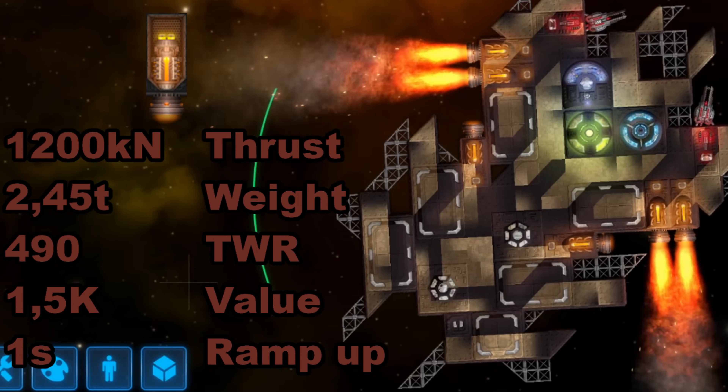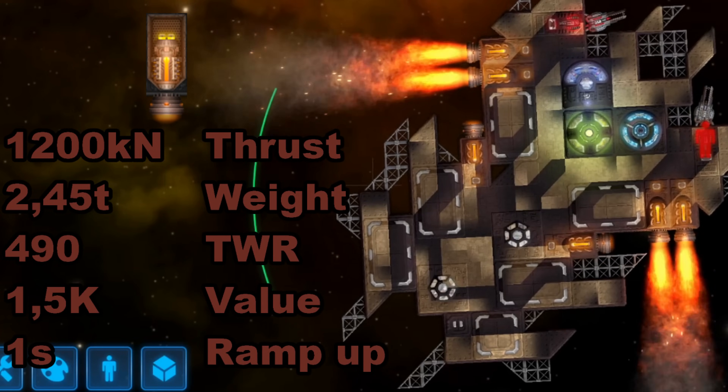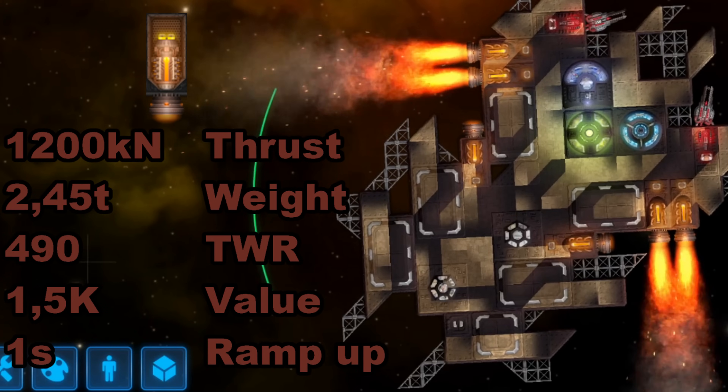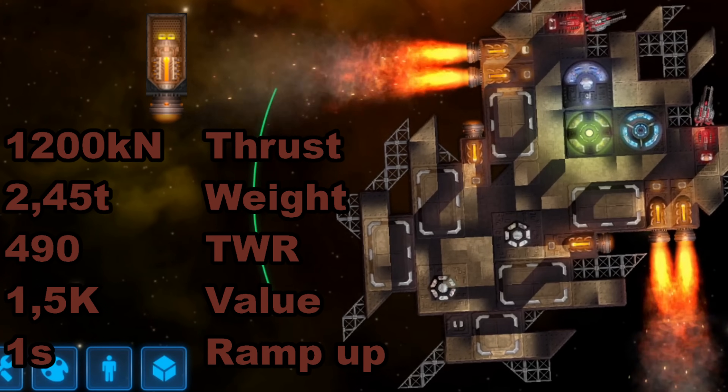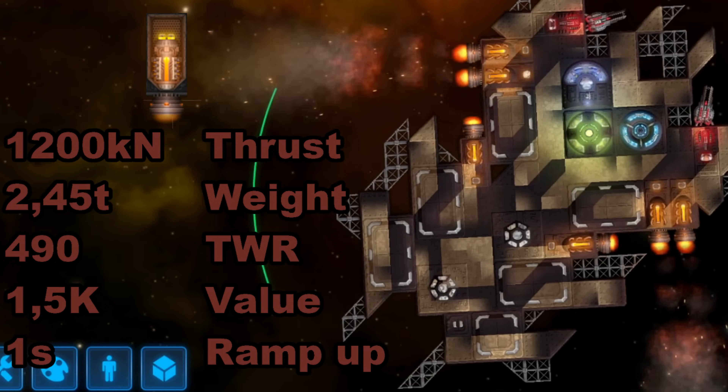Three times as much thrust as its little brother. Even better, it is only two times as large and slightly lighter than two small thrusters, resulting in a higher thrust-to-weight ratio and space efficiency. The trade-off? Ramp-up time and a bigger dead zone. Manageable, but something you need to keep in mind if you want a small ship with a boxed-in engine room.